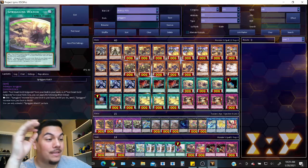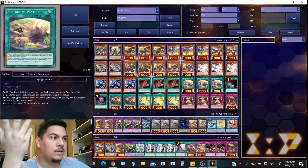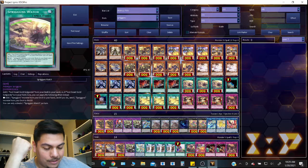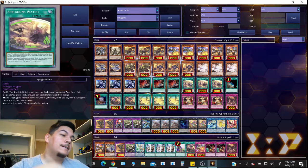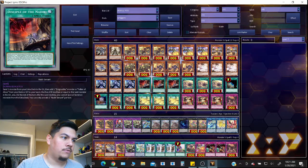Absolutely insane, and the fact that it naturally has synergy with the Dogmatica archetype makes it even better. This is a card you're gonna want to play as a triple — Infinite Impermanence, I mean Nadir Servant — which I understand the price point of, but it's definitely worth it. The mega-tins are coming out hopefully sooner rather than later. You can play triple Dogmatica Punishment with Ecclesia, one Fleur de Lis, one Maximus — that's really all you need for the Dogmatica engine.